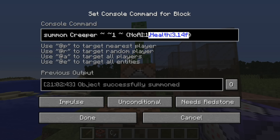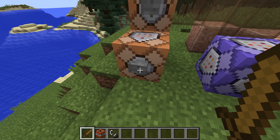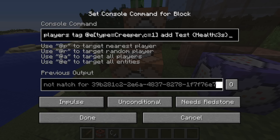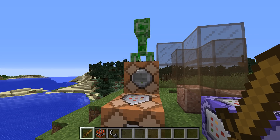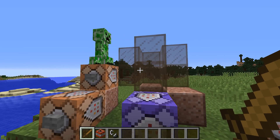The NBT tag for health used to be 'Health', an integer, and 'HealF', a float. Those have now been folded together to form one proper health tag, a float. This seems like a good change in general, but we have no way of matching floats to anything but exact values. Which means that any system that relied on matching the health of entities is now broken. If you're matching the health of players there's a new health scoreboard objective type, but if you're matching the health of entities you are just out of luck — there's no way to fix that in this version.